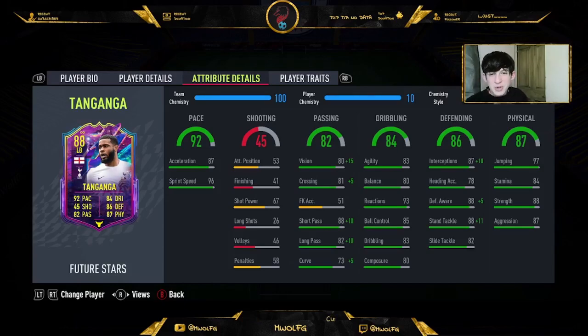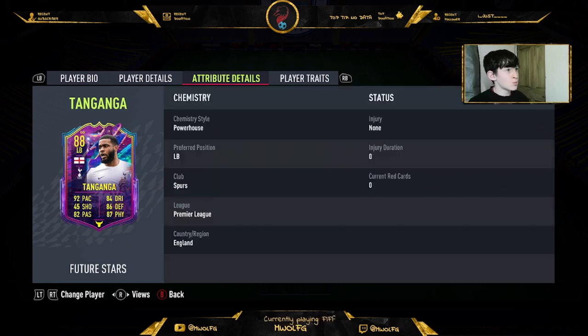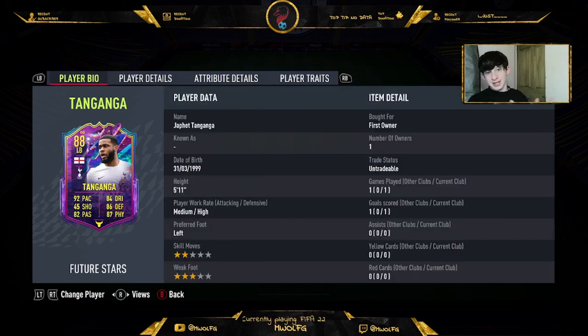Hello YouTube, welcome back to a brand new video. Today we are going to be doing a player review of the new SBC Tanganga. I picked his left back card because he fits in the team. His acceleration is a bit off but his pace is amazing. If you've actually seen him in real life he's a beast, and I'm so glad EA brought the SBC out because it's cheap as chips.